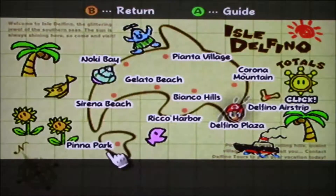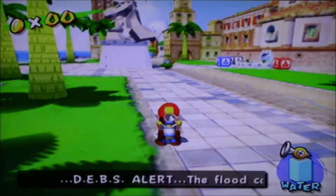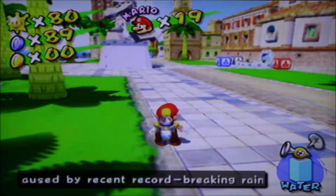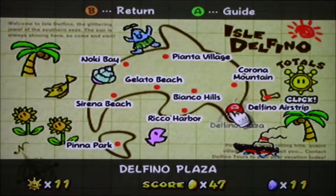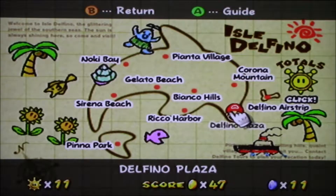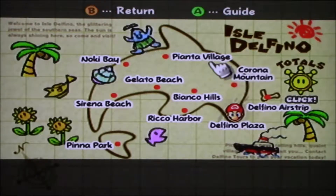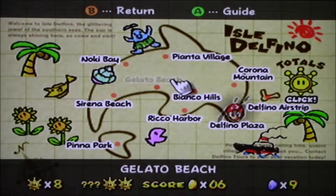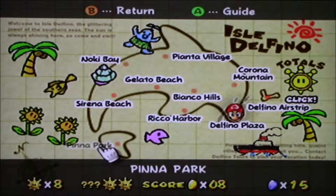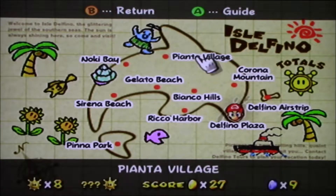The reason I'm going to montage is because there are 240 blue coins in the game. I have almost 100, so I'm like a fourth of the way there. In the main areas, aside from Delfino Plaza and Corona Mountain, there's 30 in each, and you can see I'm not even close in some areas. Sirena Beach and Pinna Park — I'm halfway there. But everywhere else, I'm pretty low.